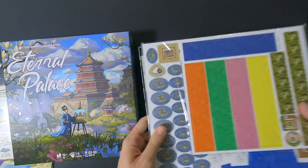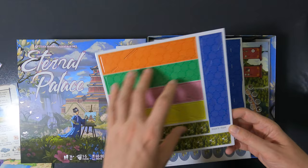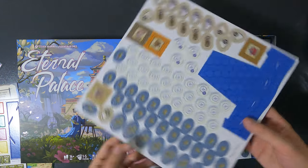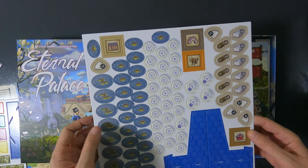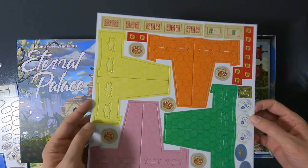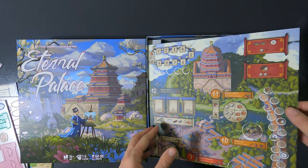Opening this pack — punch boards. We have the different sheets and they're numbered. Some pieces will need to be assembled later. You can see all the other pieces, there's a fish and everything, as well as pieces for the other players. Only three punch board sheets, so it's not too much.